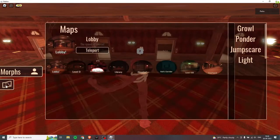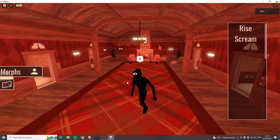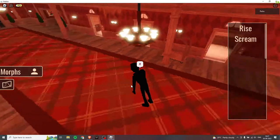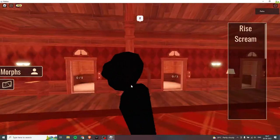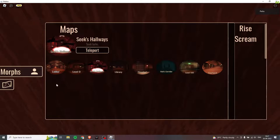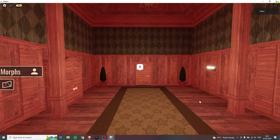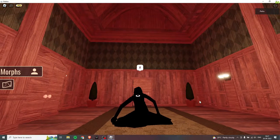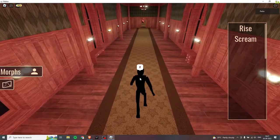We also have other maps, so we are going to go to Seek's Hallway. But before that we are going to become Seek. How cool is that - holy moly, look at my eyes, that is so cool! We are going to Seek's Hallway and we are going to do an exact roleplay of how Seek would be rising. There we go - that is where Seek comes, and boom, that's how Seek runs!